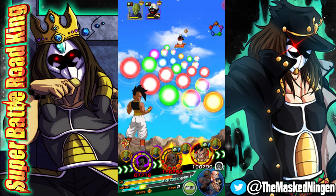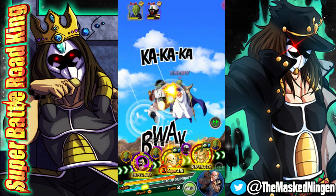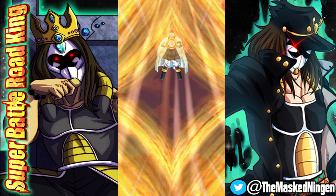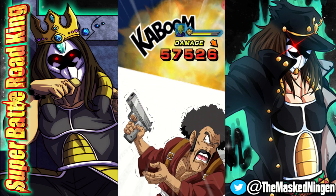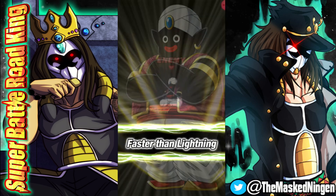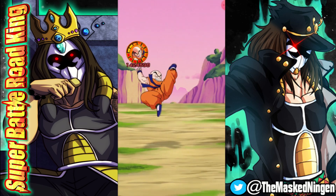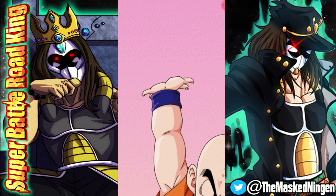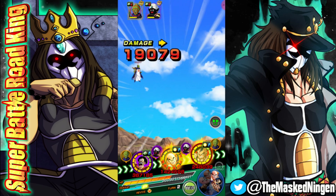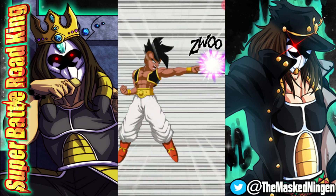We're making great use of this Hercule — I can't believe this unit is still useful. I used him back in the Majin Buu Saga no items run when that stage first came out, because he has a built-in chance to dodge, he can stun on Super, and he has damage reduction based on how low his HP is. You can see him there dodging two Super attacks, which is exactly what we want.